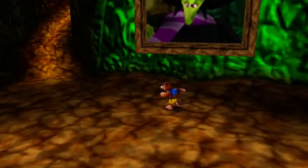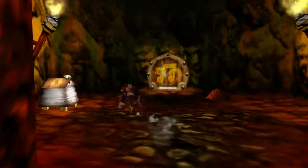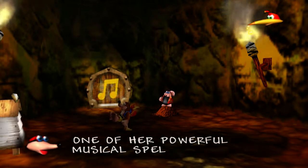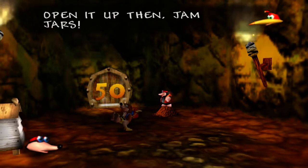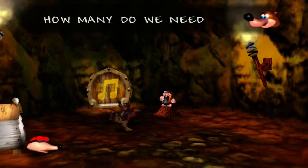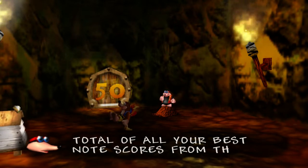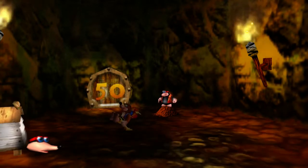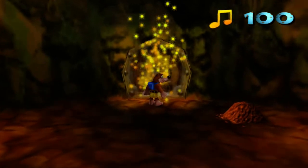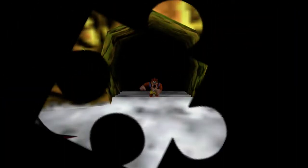Now that we got that jiggy, let's go ahead and use the Talon Trot — I think it's called — to continue on exploring Gruntilda's Lair. We find a note door, sealed by Grunty with one of her powerful musical spells. To open it, you must collect musical notes from the worlds — the number on the door is the strength of the spell. Since we got a hundred notes and this door requires fifty, we can open the door. So notes are important to open doors, while Jiggies are important to open worlds.